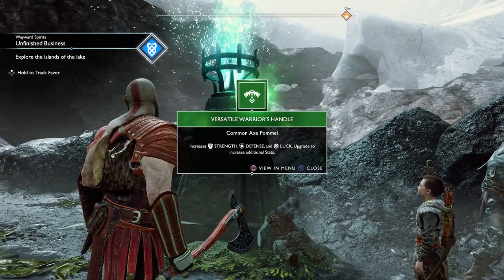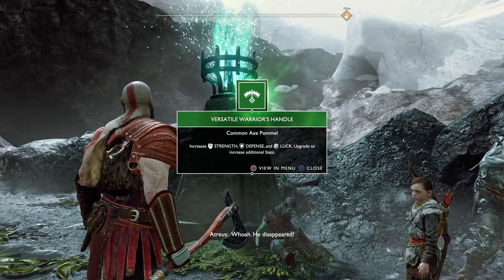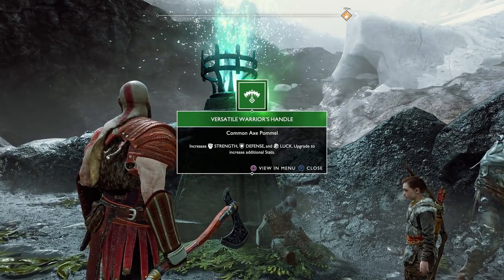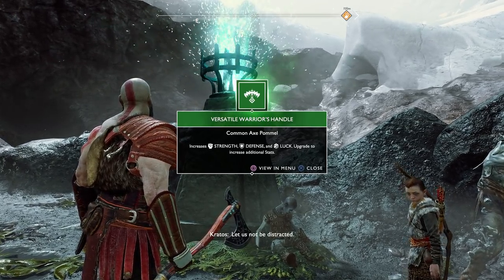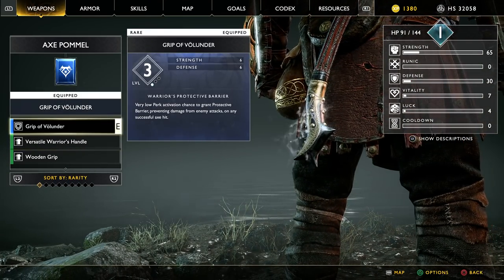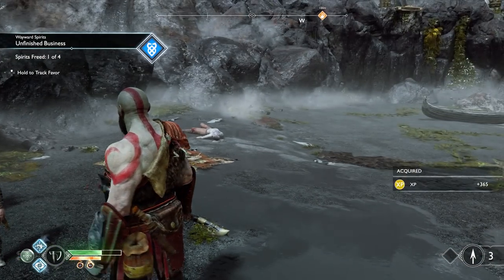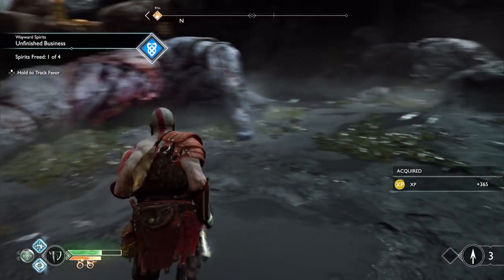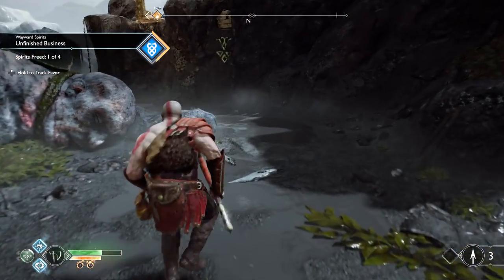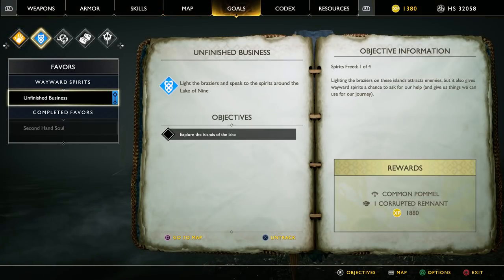We receive a Versatile Warrior's Handle — a common axe pommel that increases strength, defense, and luck. The spirit disappears. We track the favor — Unfinished Business requires lighting braziers and speaking to spirits around the Lake of Nine. Spirits freed: one of four.